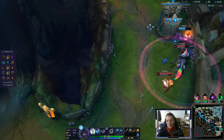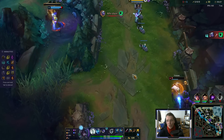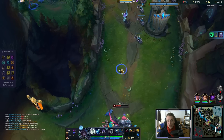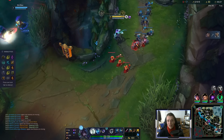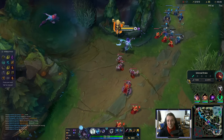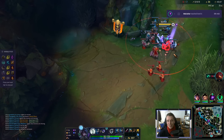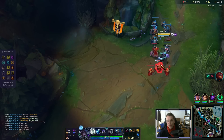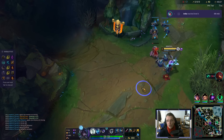Thresh — what are you doing? He should have kept running. He stood still to cast his Q, but that gave Tristana an extra auto attack, so that's never worth it. Moving close so I can attack faster with Chakram, because it's not dependent on attack speed — but when the thing returns it's like a cooldown essentially.